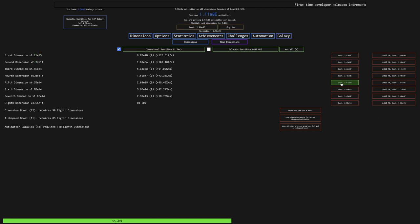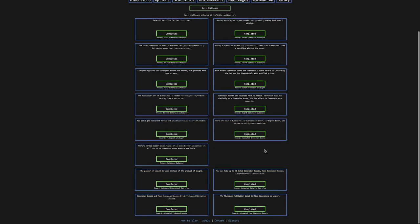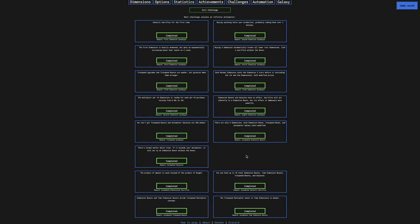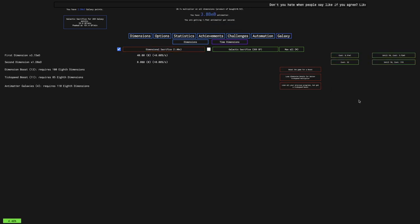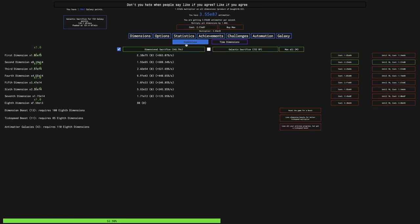I need E95 antimatter if I want to get 90 eighth dimensions. This is definitely achievable, but it's just going to take a while. 98th dimensions isn't going to be all that bad, but 100 eighth dimensions is going to be another story — and that's where I get the achievement. I'm trying to go for exactly 99 eighth dimensions. There's really no other achievements I could get at this point other than spreading cancer, which has no reward.